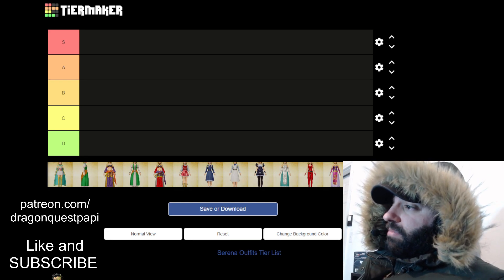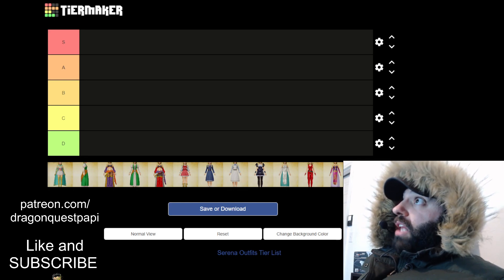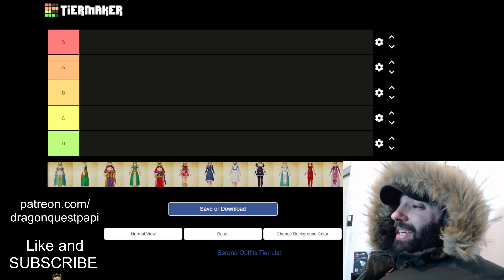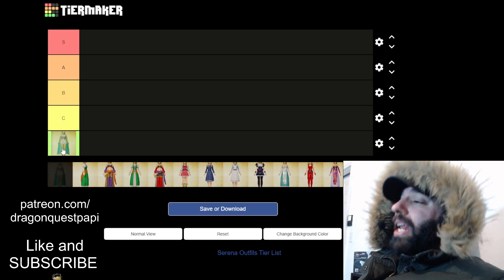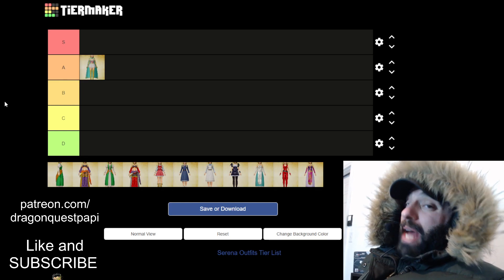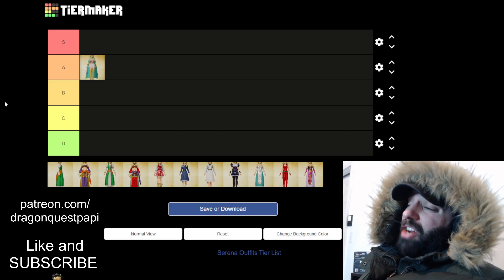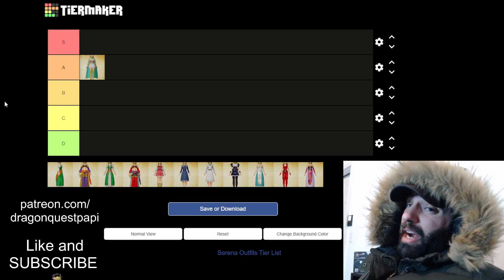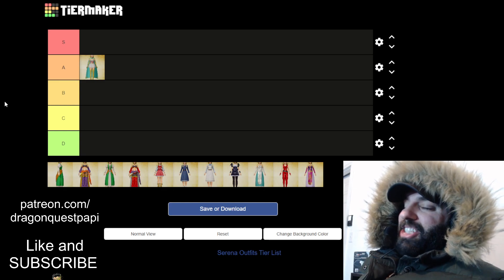The first one is the Sage's outfit — Serenica's outfit. You unlock this later on in the game and it looks pretty good on her. I'm gonna give it a straight up A. It doesn't look the best on her though, because that outfit is Serenica's and Serenica's only. Serena rocks it, but just not as good as Serenica.